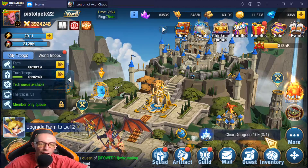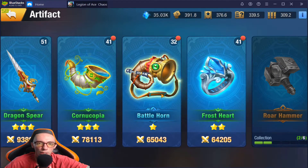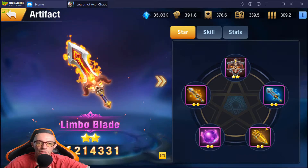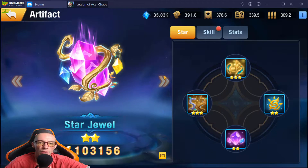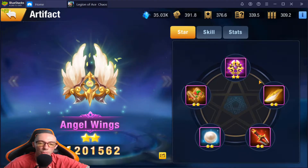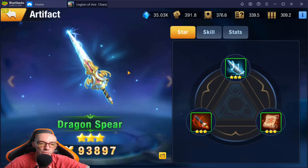Let's jump into this artifact guide. As you can see, there are different rarities — we have blue ones, purple ones, and green ones. Over here we have orange ones, which are like legendaries — these are very very hard to get. In order to get an artifact, you must collect all the different pieces to make it. For the Limbo Blade, we need all five pieces. The more rare the artifact, the more items it takes — purple ones require five, blue ones only need four, and green ones only need three.